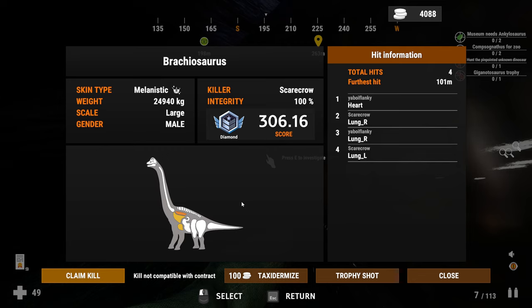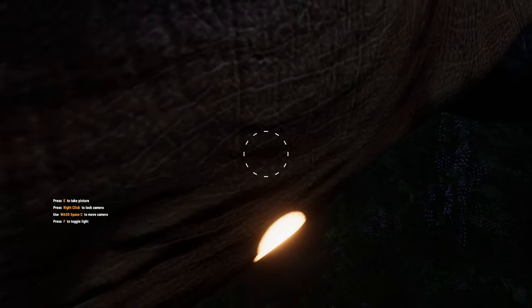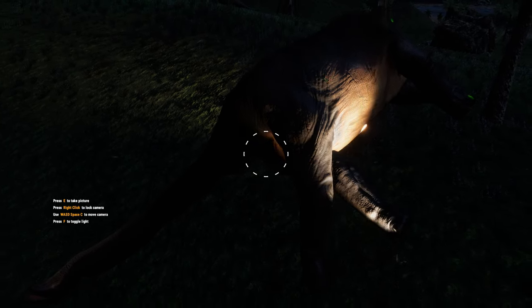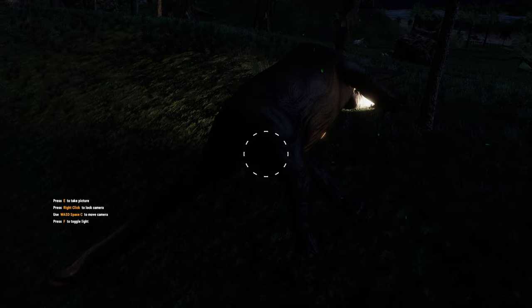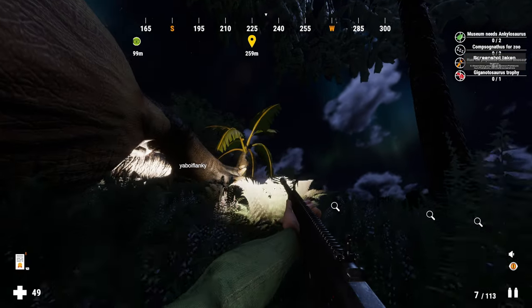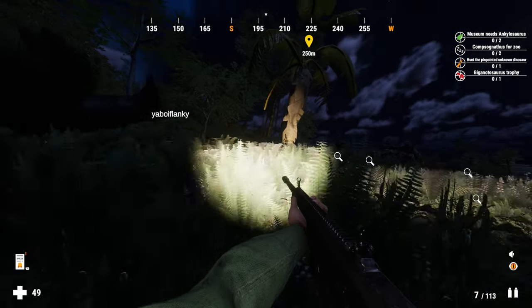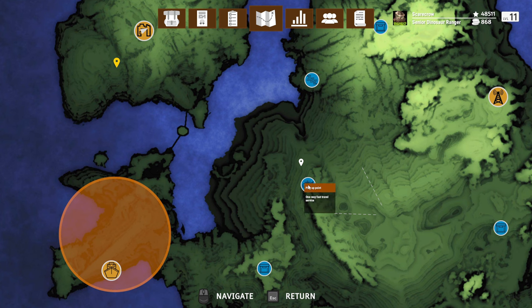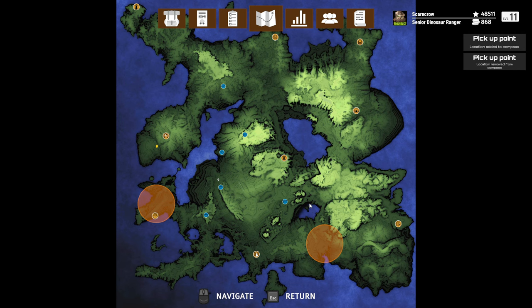Oh my gosh, it's a diamond. I gotta quickly get a trophy shot — actually it's so dark, we're not going to be able to get a good trophy shot. I just took a weird trophy shot of it. My Giga is right here on my marker. That's right next to the pickup point. If only we could fast travel to them instead of away from them only.